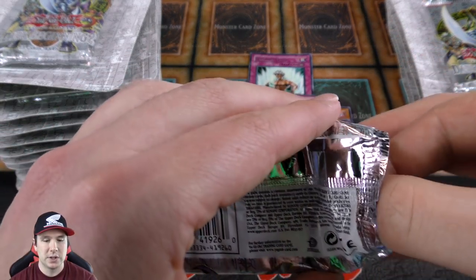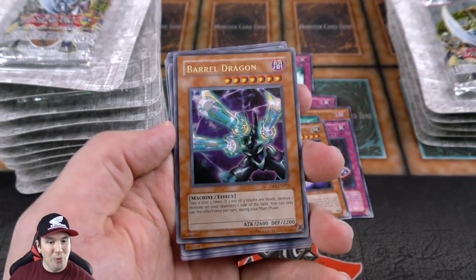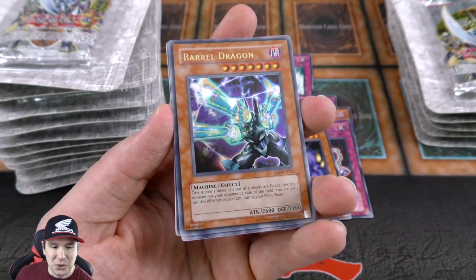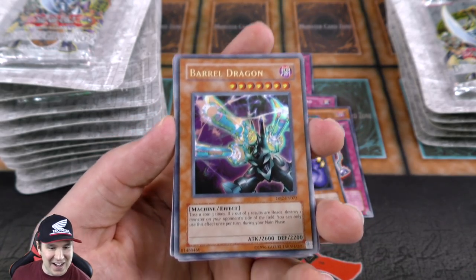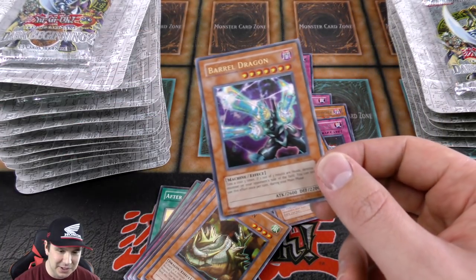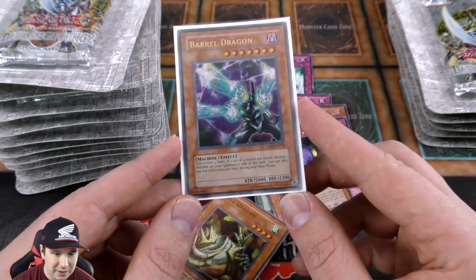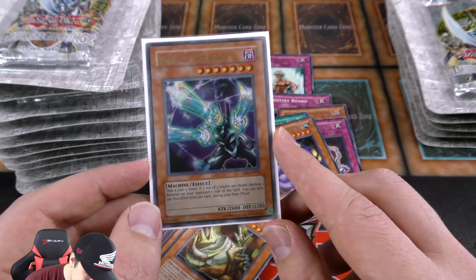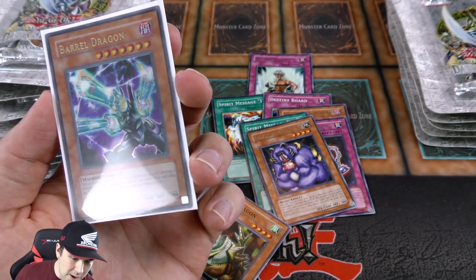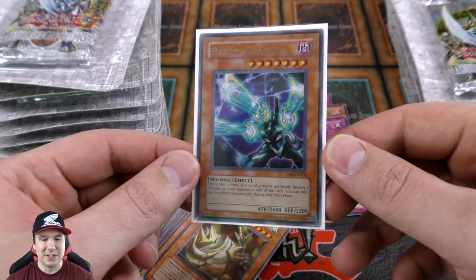These booster packs have more cards than usual — 13 cards per pack, which is pretty cool. Tip card 36 of 50, and we end up getting an Ultra Rare Barrel Dragon! Oh my gosh, that is gorgeous. It's time for a shout out to our KMC Hypermat sleeves for donating sleeves to the channel. Let's sleeve this sucker up — wow, that is beautiful! It looks perfect; the centering, the borders — this card looks fantastic. Pulling an ultra rare in cherry condition — we're probably gonna get this graded.